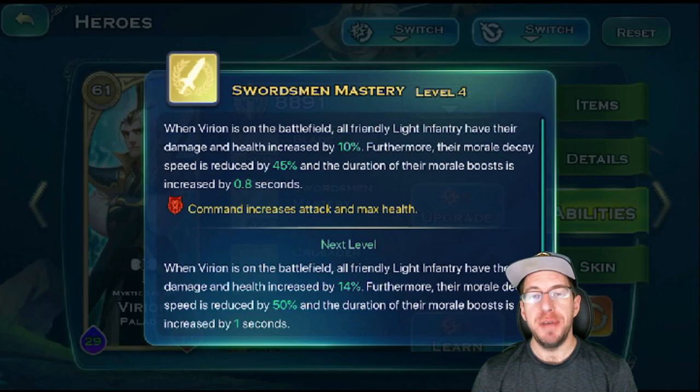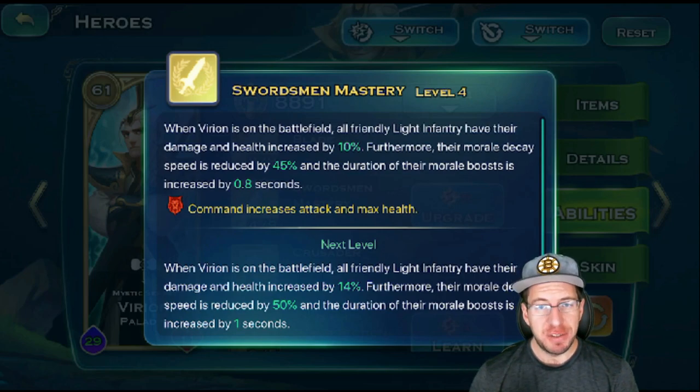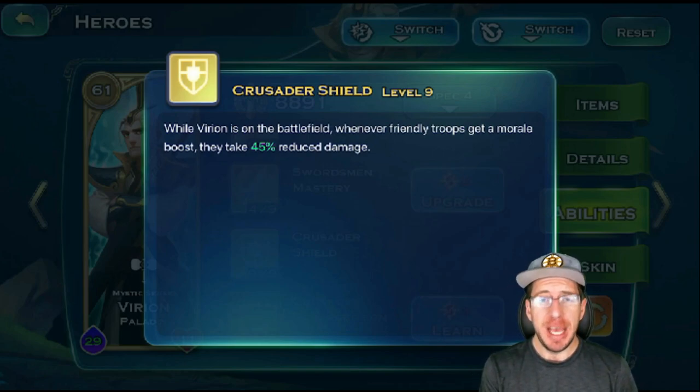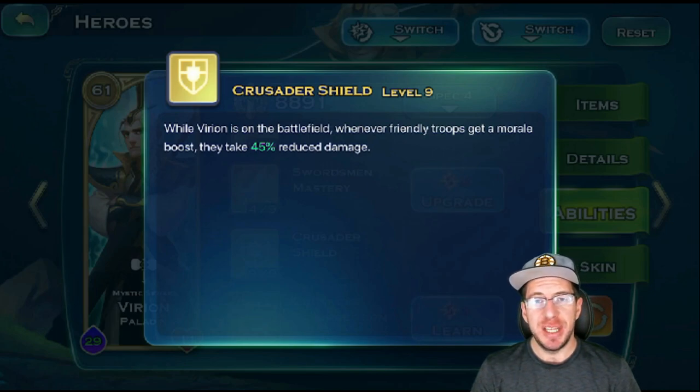Next we have Swordsman Mastery. If you are playing humans or summoning swords for Dragon's Abyss — and if you are doing Dragon's Abyss you should switch to humans because your summon troops will get the research bonuses — this is useful if you have Swordsmen out on the battlefield. If you do not have Swordsmen out, do not worry about this skill. Next we have Crusader Shields. This is useful for anything that can get a moral boost — it does not matter your race. If you have something that gains moral boost, this is a great skill; it's bread and butter. What it does is as long as the unit has a moral boost, they will take 45% reduced ranged damage. That is massive.